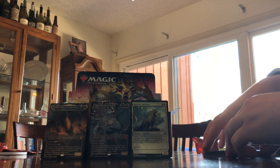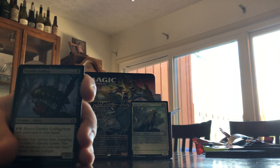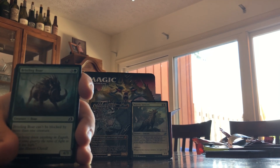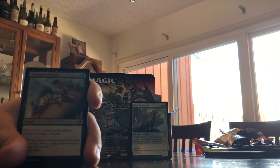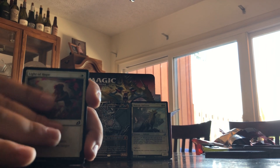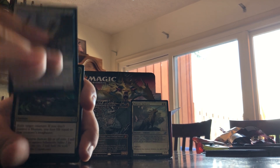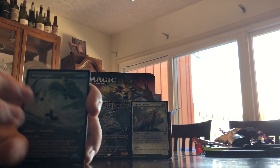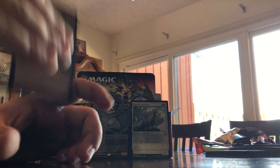Imposing Vantasaur, Gust of Wind, Ferocious Tide Gorilla, Durable Coil Bug, Bristling Boar — deal with it. Aegis Turtle, Unexpected Fangs, Essence Symbiote, Light of Hope, Shredded Sails, Jubilant Skybound, Dire Tactics. Skycat Sovereign — I can't say that word. Island and Dinosaur Token.